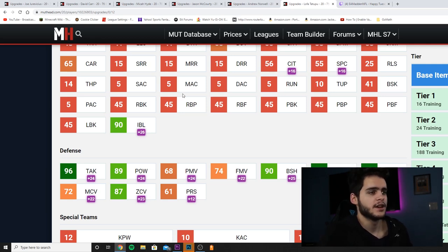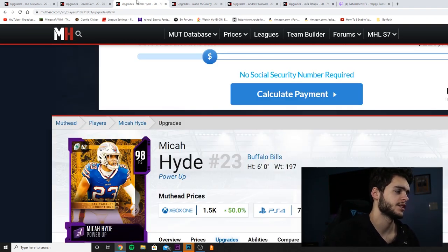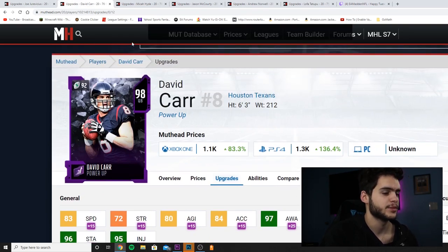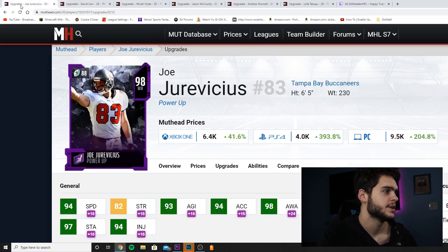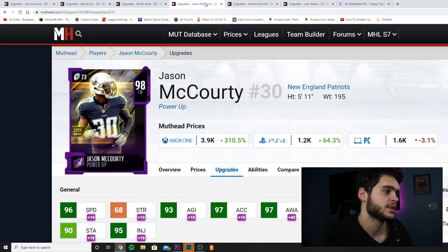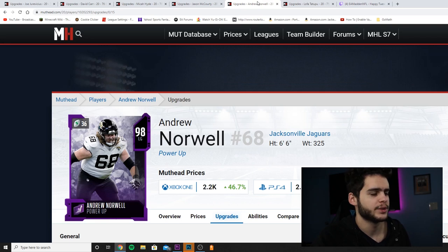Let me rank these from one through six. Coming in at number six is Micah Hyde — I see no use for him on my team personally. At number five is David Carr — he's good but there are many better quarterbacks. Number four is Joe Jervisius — his speed is too low and he'd have to be on a Buccaneers theme team. Number three is Lofa Tatupu — he's good, but you have to leave him in a specific spot, which limits you. Number two is Jason McCourty — lockdown with great speed, really good card. And number one is Andrew Norwell — the stats were just good enough that he could start on my team, and he's probably the most universally solid for everyone.